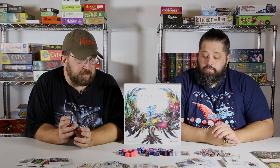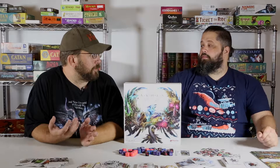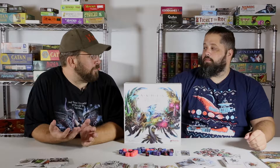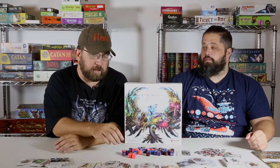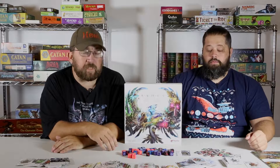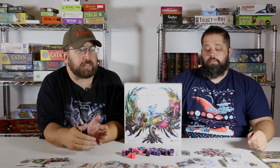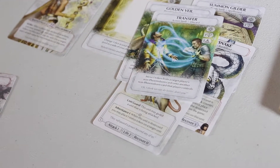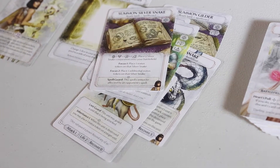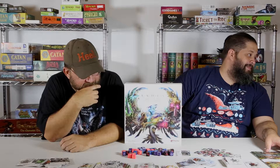The game plays very similar to Magic, but the main difference is instead of mana cards — the lands — you're using dice. Each character is going to have two sets of these dice, and at the beginning of each round you roll them, which gives you different types and levels of magic to spend.